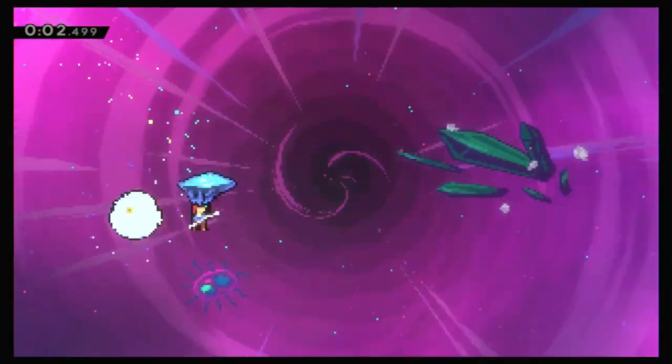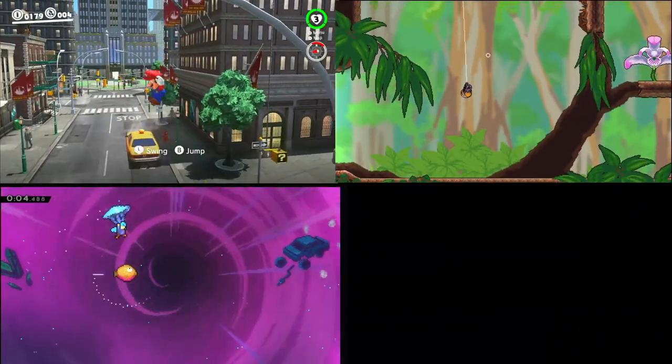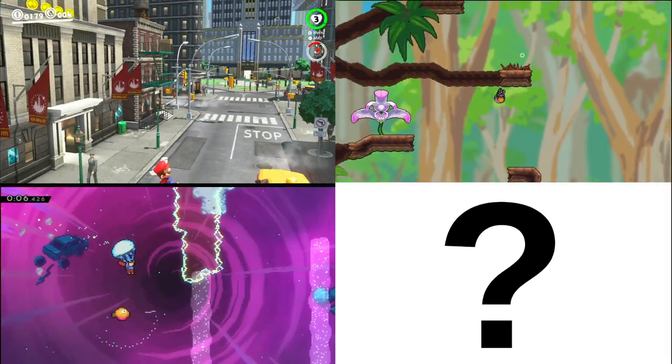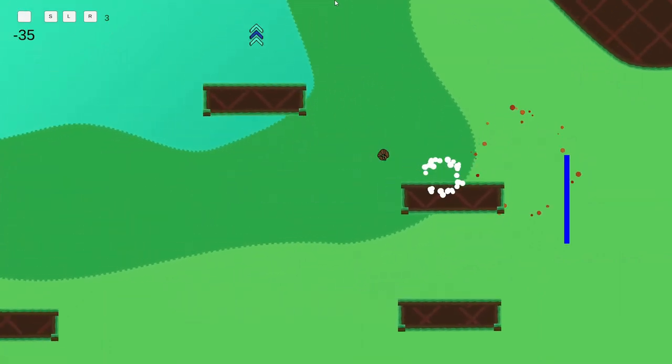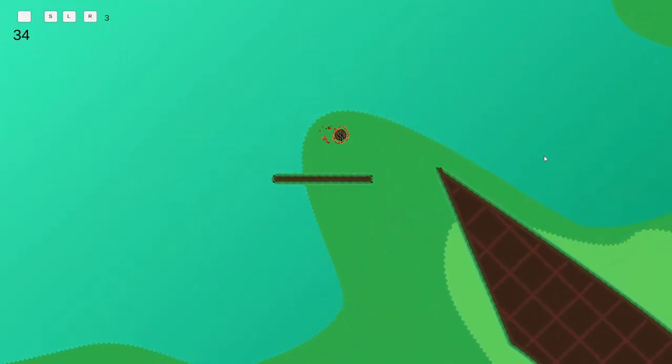What do you get when you combine Celeste, Super Mario Odyssey, Webbed, and just a little bit of my super special secret ingredient? You get a fast-paced, physics-heavy 2D platformer where an armadillo tries to find seeds to fulfill his dream of becoming a gardener.